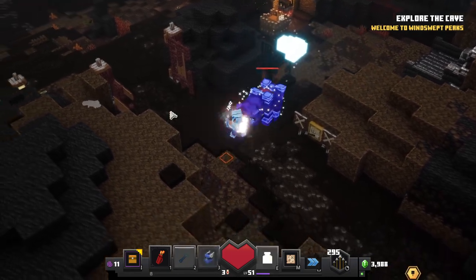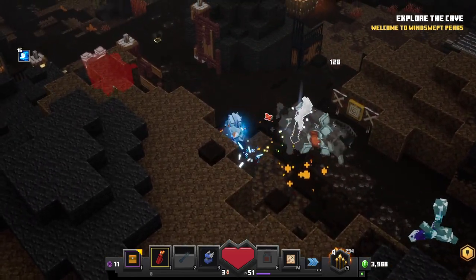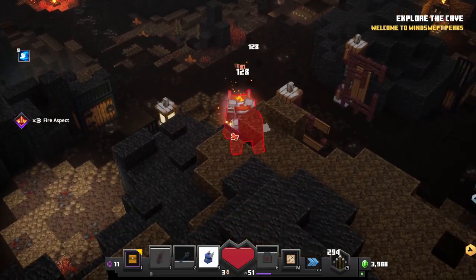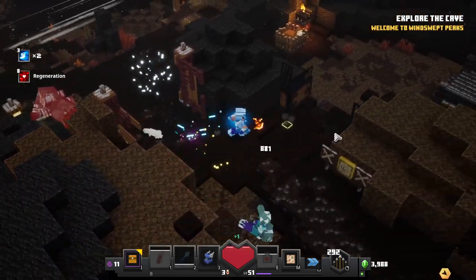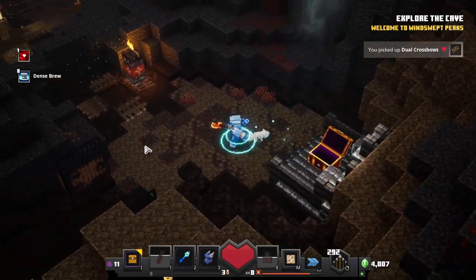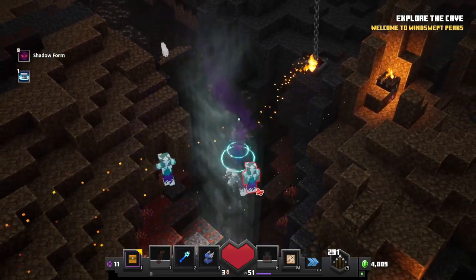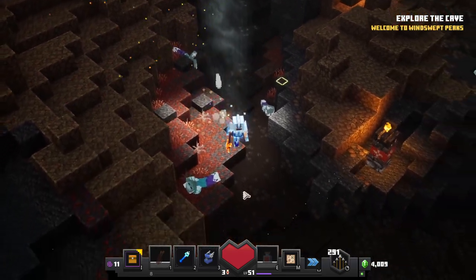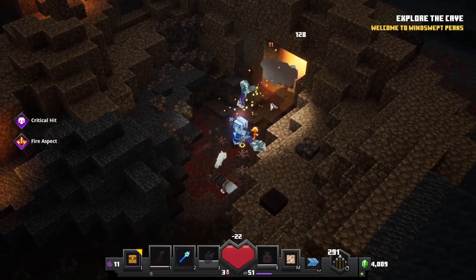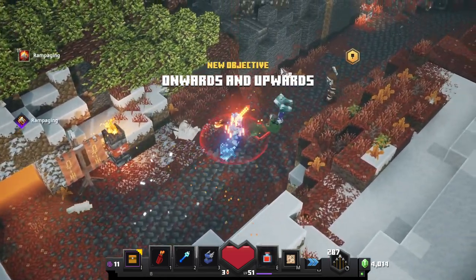That's going to be all of them. We get a chest with a dense brew and dual crossbows — pretty cool. But those didn't look quite as powerful. Sometimes, especially when you're this far into the game — we've had a full playthrough of the main game and found all the collectibles — it just takes a lot of luck and grinding to actually find new gear that would be better than what you have. Onwards and upwards — to the roof of the world. That sounds cool. This is quite the high mountain.